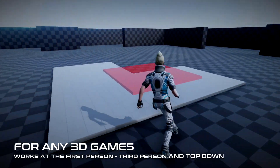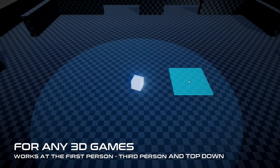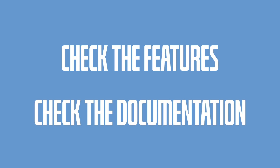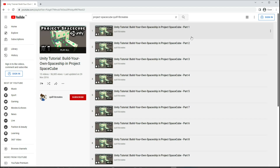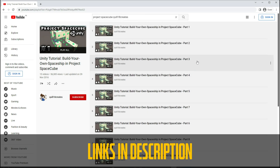This experience taught me a good lesson. Assets are amazing, but the more complex they are, the harder it is to modify them, especially if they contain many scripts. So be sure to check the features and check if there is detailed documentation before buying an asset. After this experimentation, I still didn't know where to start, so I watched some tutorials on YouTube, like how to make a building system like Rust by Gamad, or the Project Space Cube video series by Quill18 — link in description.